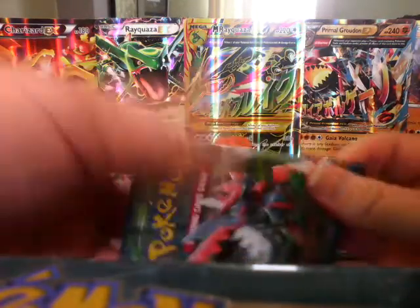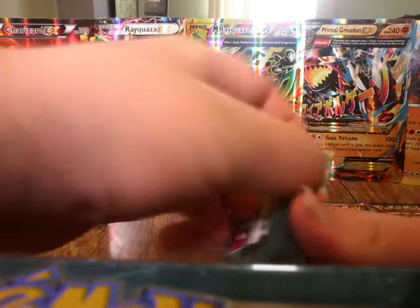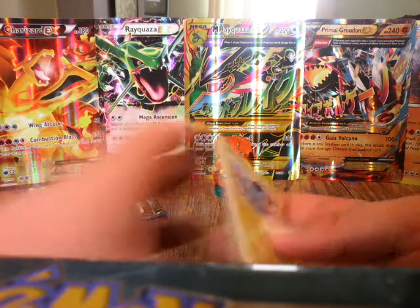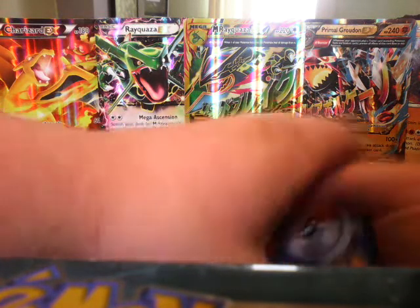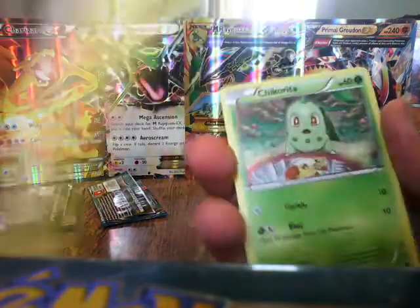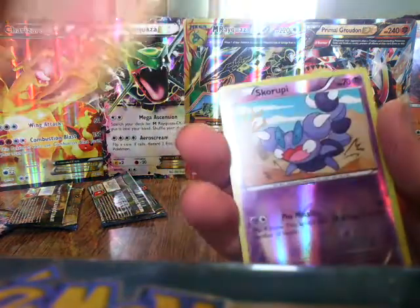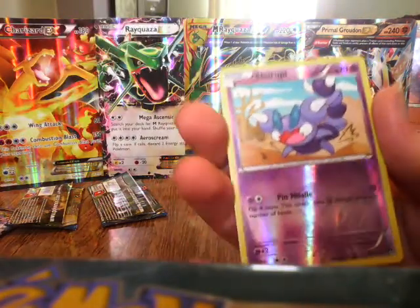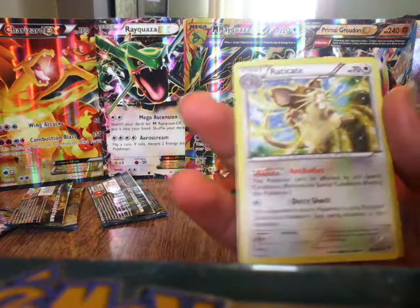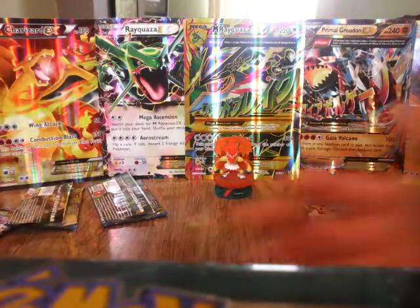Okay, final pack. I really want an EX here. What I'm hoping for is actually the Mega Scizor — that's my big want now. Let's see what we get. Card trick — one, two, three. Delinquent — glad I've gotten a lot of Delinquents. Max Elixir, Cricketune, Shinx, Chikorita, Cliffy, Time Pole, Spritzee, the Reverse Holo Scorpi. And the final rare of the pack is an Antibodies Raticate — non-holo. Still good, I still like that Raticate. Now I'm going to pass over to Ryan for his three packs.